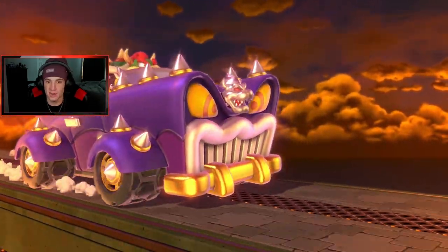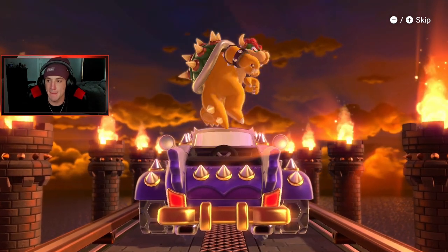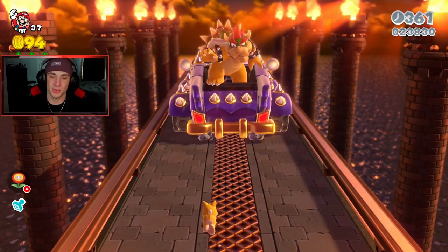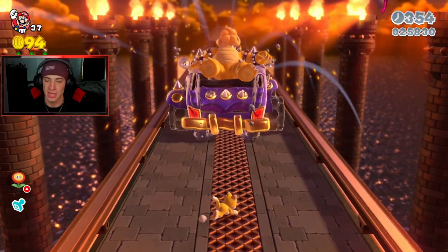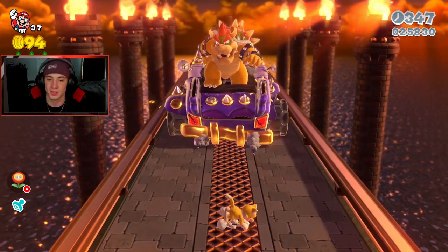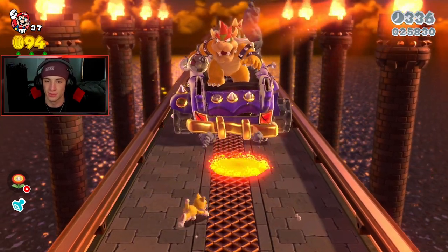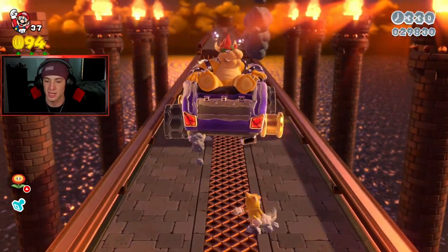Coming up to our first boss fight. We're going against my main man Bowser in his little car! This boss fight is pretty straightforward — he's gonna throw bombs and all you gotta do is smack them back at him. Do some damage, do a little dance. If he shoots red ones don't hit them — they'll blow you up. I'll pick up the pace. Car's destroyed — right tire's gone, front left tire's gone. Shooting fire — just dope.